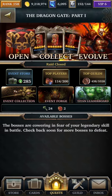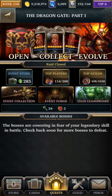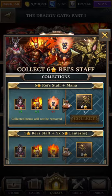Hey, what's up guys? It's T-Bone here and welcome back to another episode of Let's Play Legendary Game of Heroes. So the Dragon Gate Part 1 event has come to an end and I'm pretty excited that I'm going to be able to show you something that I don't think I've ever been able to get before — having all the feature units at 6 stars to get the relic that is 6 stars. There hasn't been a lot of information about this staff on Facebook or other forums, so I thought this would be a good opportunity to collect it in this event and then see what it is.